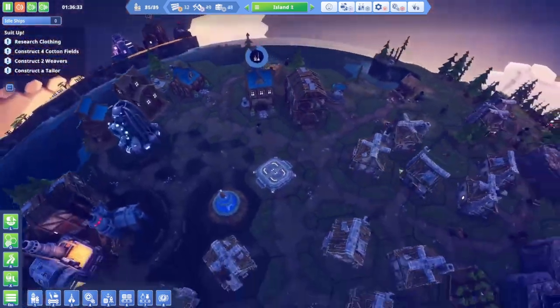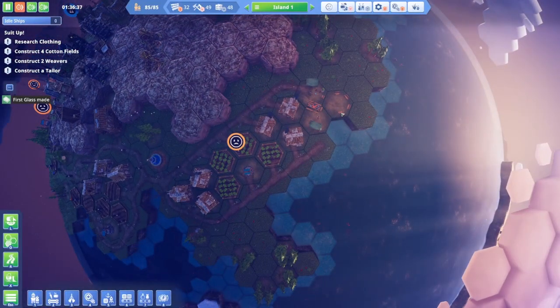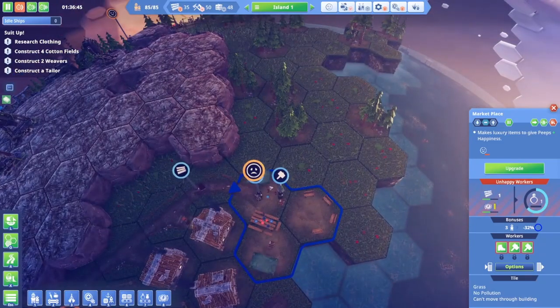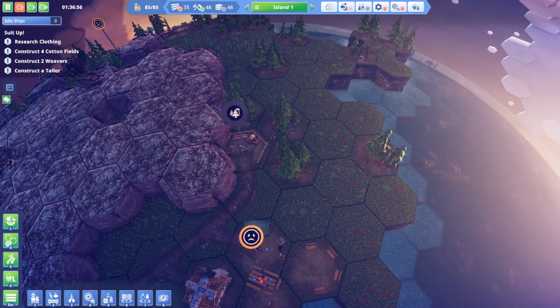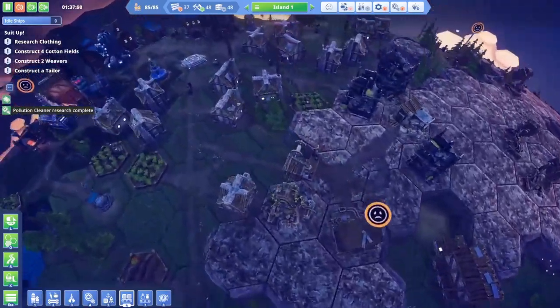Let's check on this island and see if the happiness is any better. We still have some unhappy people. All my workers are fetching wood. If they need wood that bad, let's put a forester thing right there so they can just deliver the wood — because as of now, they're going way around over here.